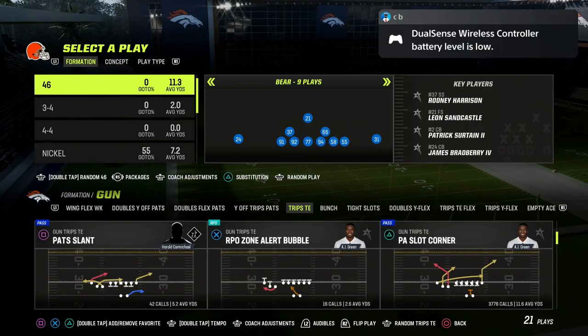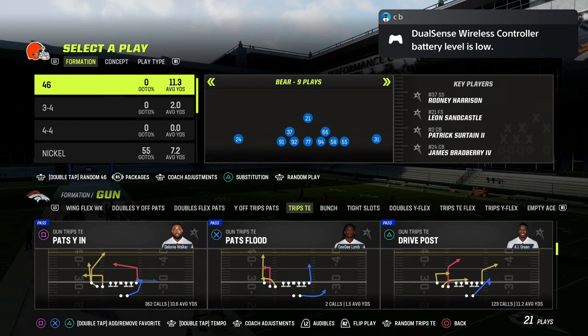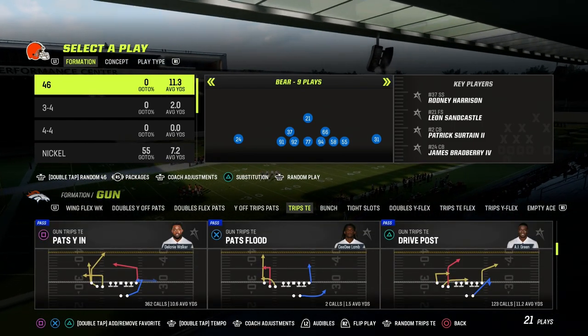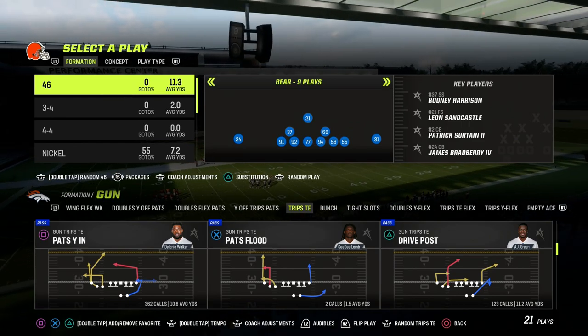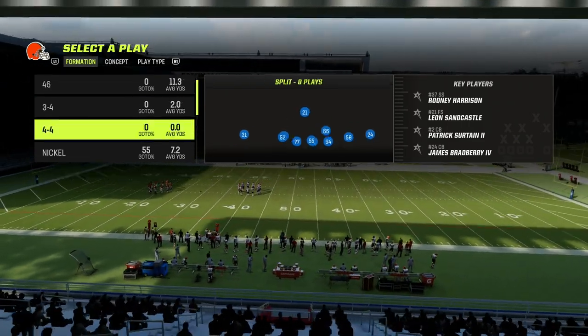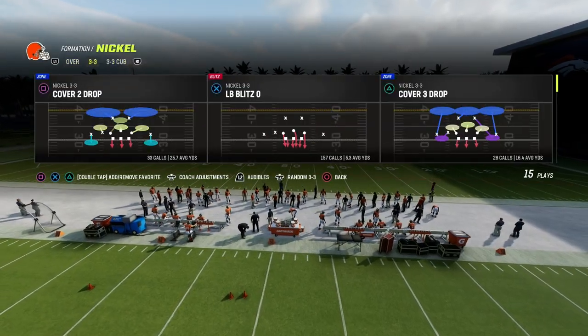For this setup or concept, you can literally do this out of any play in the formation. It doesn't really matter what play you're going to do this out of. I'm going to do it out of drive post, but you can do it out of anything. We're in the Patriots playbook and I'm going to show you how to utilize this setup to be able to literally attack any defense that you face.